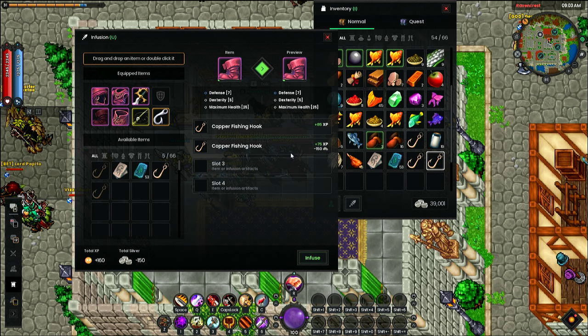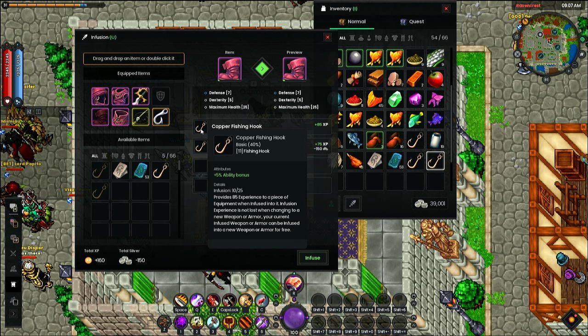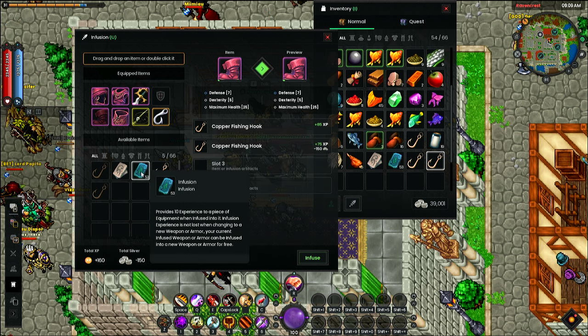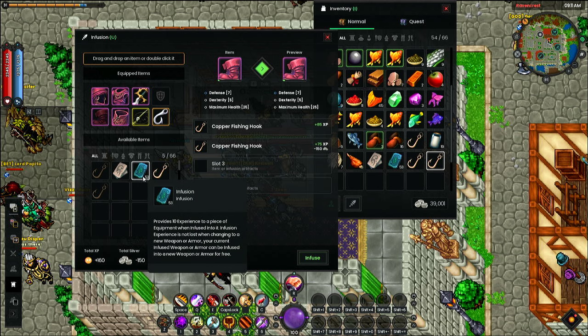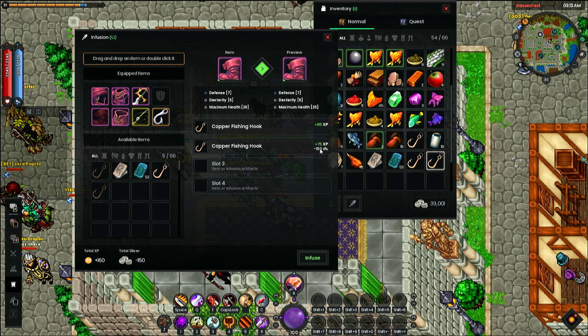There's no silver cost now. Compare that to the one we bought before — that costs 150 silver to infuse into the boots. The one we just pre-infused with one infusion, which costs about 30 silver, is now free to put in our boots. So not only are we saving silver by infusing items into other items, but we're saving even more by pre-infusing our items first. You only need to infuse it once — just take one infusion, put it into your item, then take that item and infuse it into the gear you want. No silver cost. We're essentially only paying 20 silver to infuse this fishing hook into our boots — that's a huge save, 150 silver per item, and you're doing this over and over again.